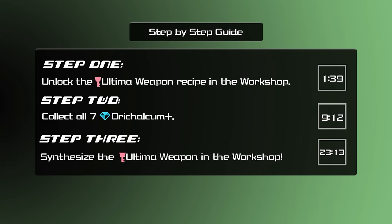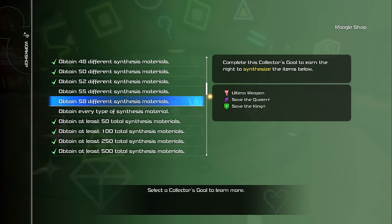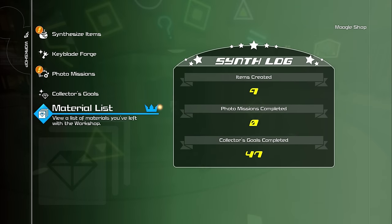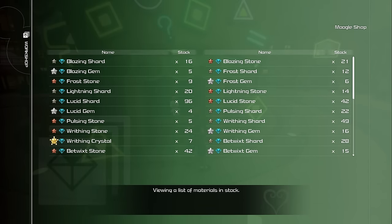Collect 58 different types of materials to unlock the Ultima recipe in the workshop. In general, you should be very close to having gotten 58 different types of materials after getting all the way to the endgame. But if you don't have it, you'll be able to figure out which ones you're missing when you see the material list in a minute. I'm going to tell you where every single material is — all 60 of them. This will help you with anything else you want to synthesize in addition to the Ultima Weapon, technically making this video a 100% synthesis guide for this game.